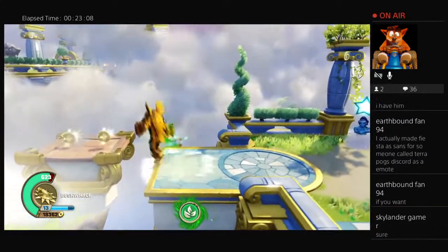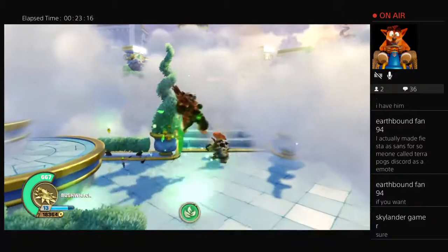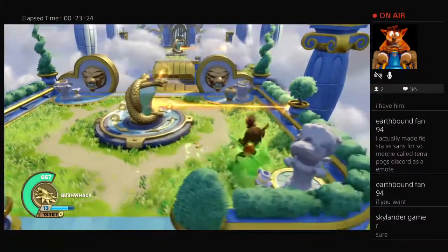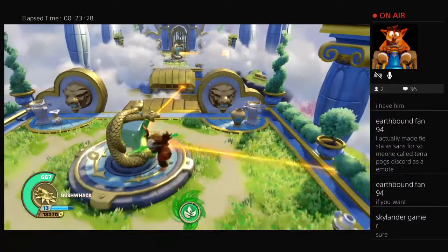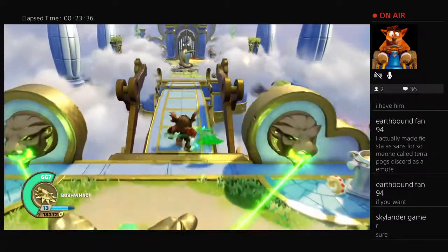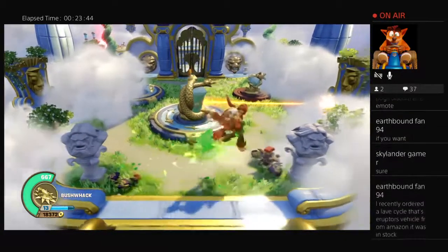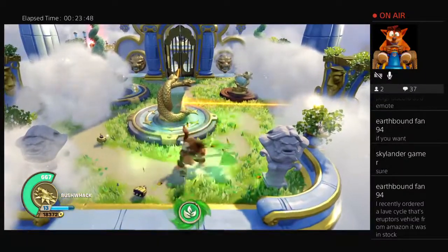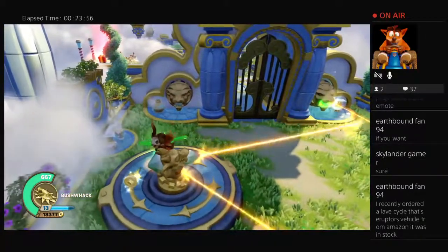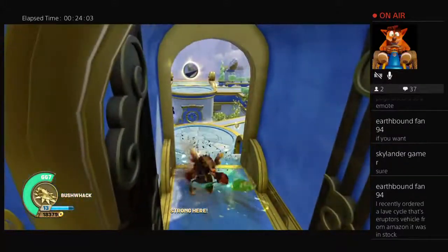Okay, now it's time to move on. Oh, I just fell through the floor! Whenever the element changes I'll change Skylander. There's some enemies I've gotta fight. Right, I have to select a wall — uh-huh. I recently ordered a Lava Cycle from Amazon — it was in stock! I didn't even know Skylanders were still in stock on Amazon. Was it expensive? Lava Cycle is a pretty cool vehicle.